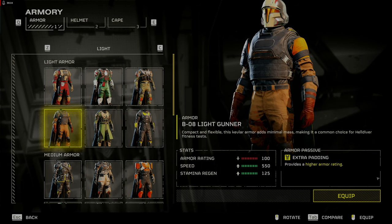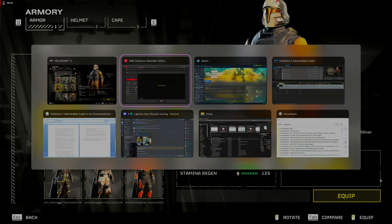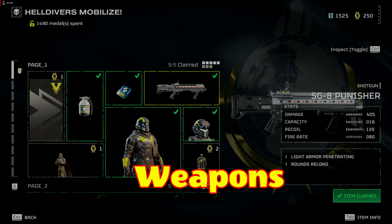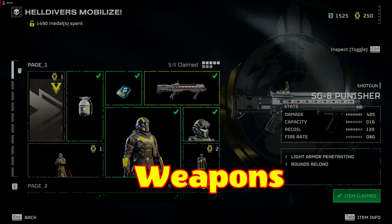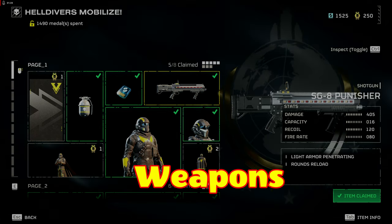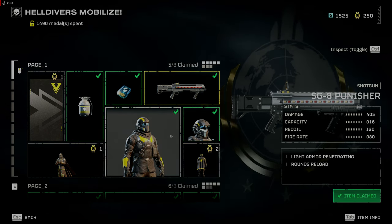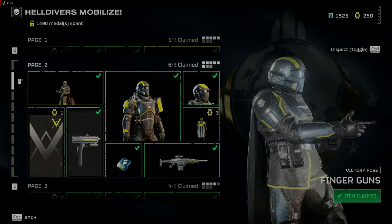Weapons. The SG-8 Punisher got a huge damage buff. The weapon is on page 1 of the Warbond and will provide you extra punch if your AR-23 Liberator is not stopping the medium enemies. Remember, this is a pump shotgun and reloads rounds one at a time, so not the greatest for spraying and praying.